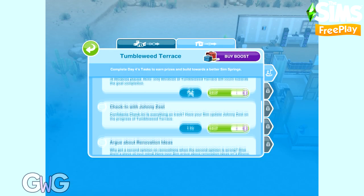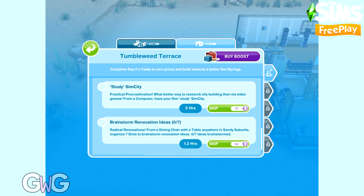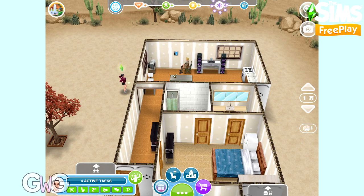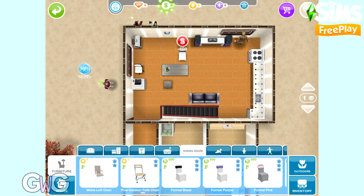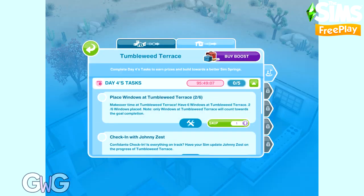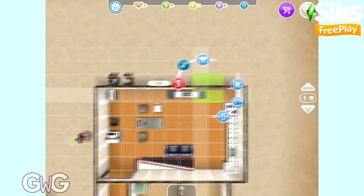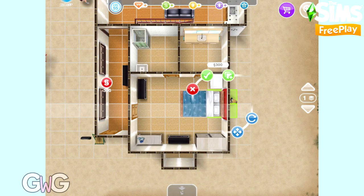Day four's tasks are: place six windows at Tumbleweed Terrace, check in with Johnny Zest, argue about renovation ideas on a phone, study Sim City on a computer, and brainstorm renovation ideas seven times from a dining room chair. Let's start off by buying a dining room chair — I usually go for the formal black one from one of the wedding events because it's a three star chair. For the place six windows task, if you store the windows that were currently there you would then have to buy more. It now says I need to place five windows out of six because I've stored one — before it said I had two already in the house.